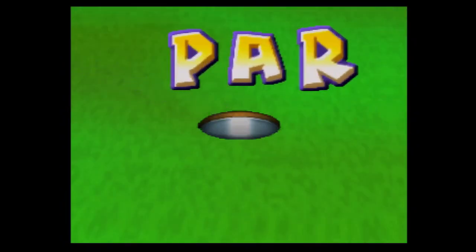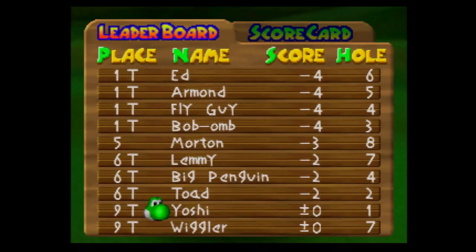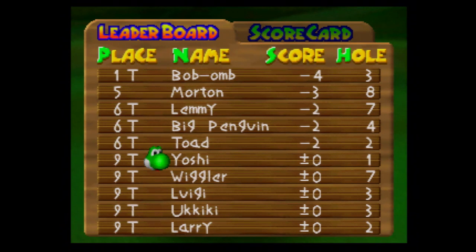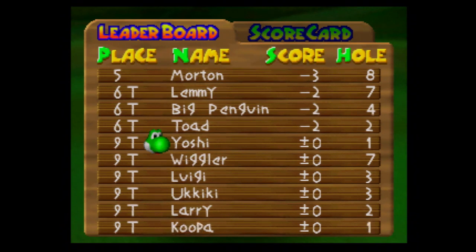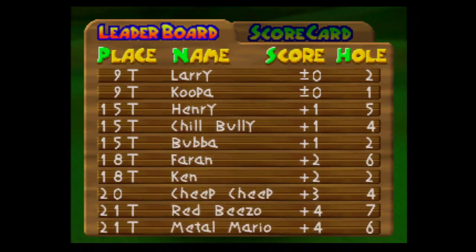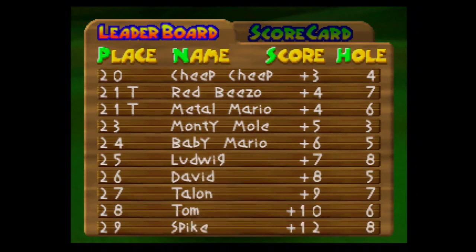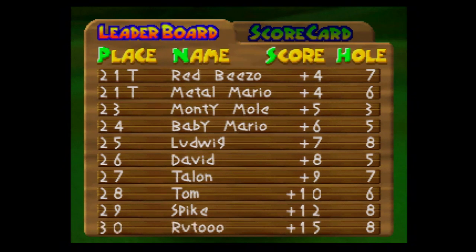Let's look at the references to other games in this tournament. There's Morton, there's Lemmy, there's Big Penguin from Mario 64, there's Wiggler also from Mario 64 — or Wiggler's from the general Mario franchise. There's Larry, there's Koopa, so I guess it's Koopa-oriented. There's Shield Bully from Mario 64, there's Cheep Cheep, Metal Mario who's unlockable, Ludwig, Talon from Ocarina of Time, there's Spike. And there's Rudo — with two O's — maybe an Ocarina of Time reference.